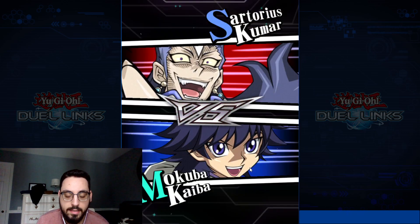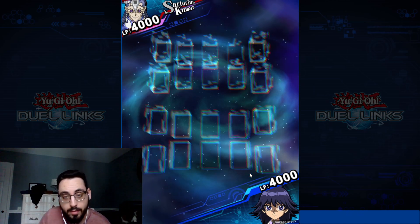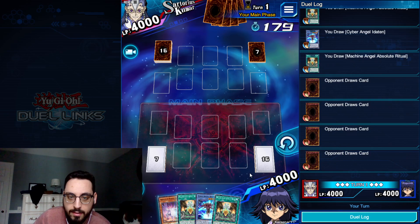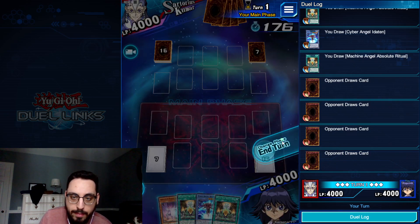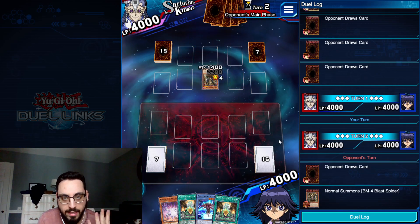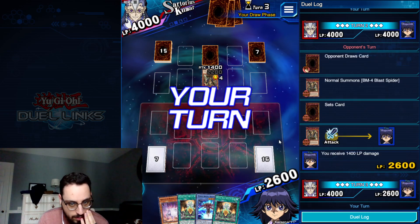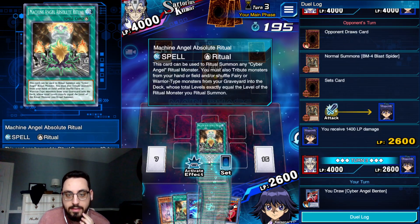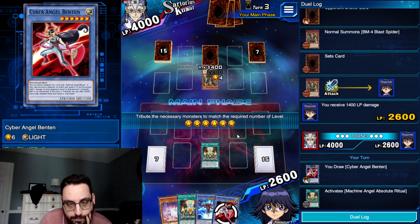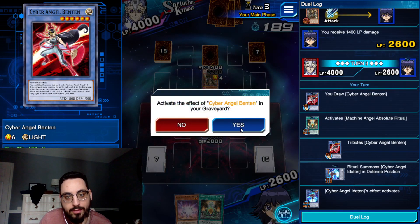We're up against a Sartorius Kumar — probably Desperado — and we're going first. I'd like to go second with this deck since that fifth card gives us Stick/Chair combo pretty often. Our hand isn't great so we're just going to pass. We can draw any Benten — three Bentens — or Cyber Petite Angel, or honestly just a Stick would be okay. We do draw the Benten, which is really nice, so now we can summon Editan by tributing Benten. Editan will get a ritual spell search and Benten will get any Light Fairy search.